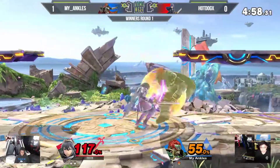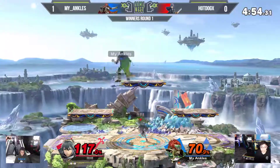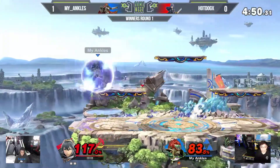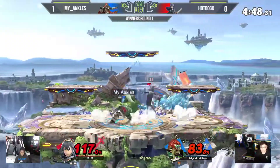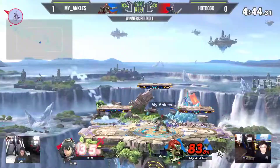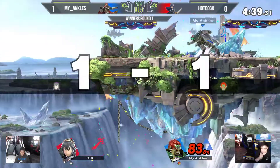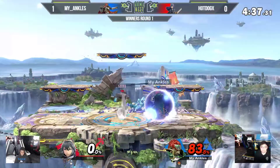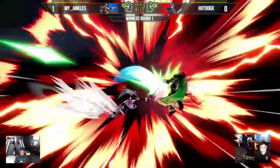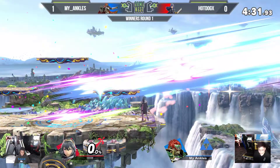Let's see what Hot Dog does to try to capitalize on that lead — only one stock left. He's looking good at 70%. These platforms are really helping him out. Ganondorf is having trouble getting back to the bottom of the stage. The air dodge is going to save him. He had a second jump, but he up-B'd a little too early after doing the second jump — that happens to me more often than I'd like to admit. That's going to do it.